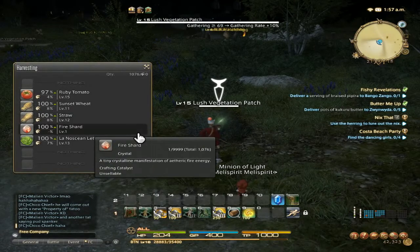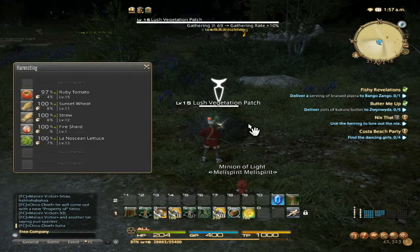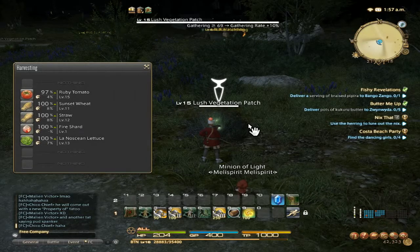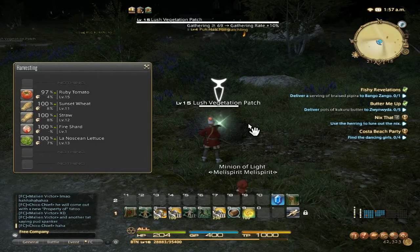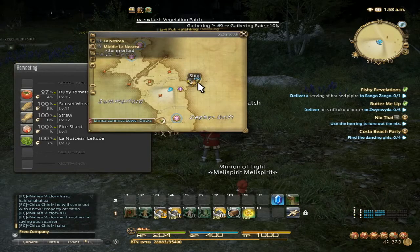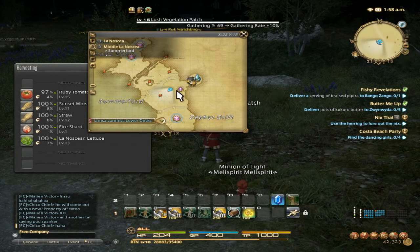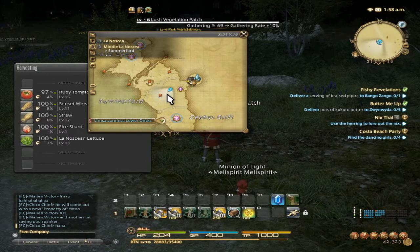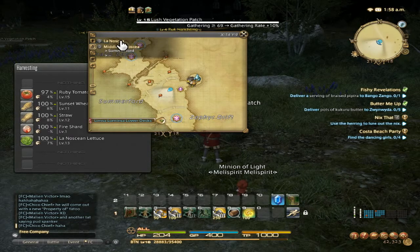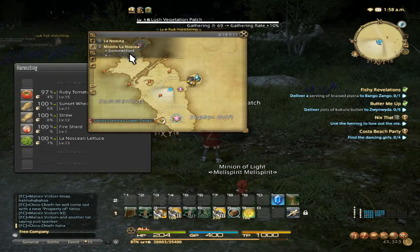If you are looking for ruby tomato, sunset wheat, straw, and Lanosean lettuce, you will find that right below Summer Farms, right about here — in the middle of Lanosea and Summer Farms.